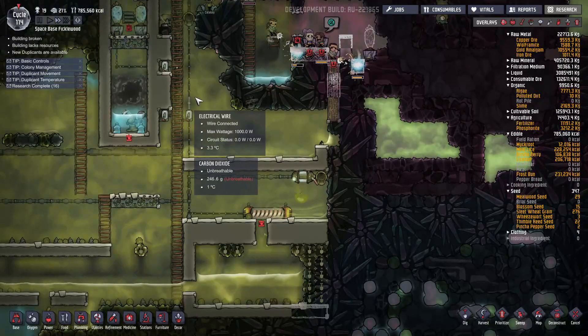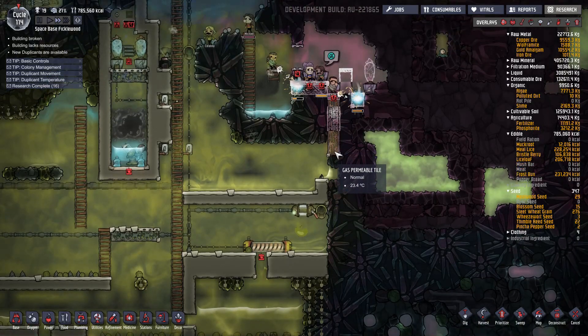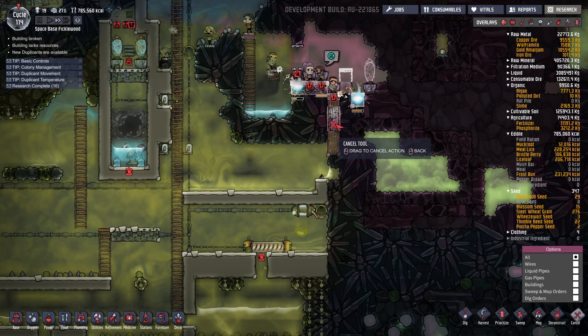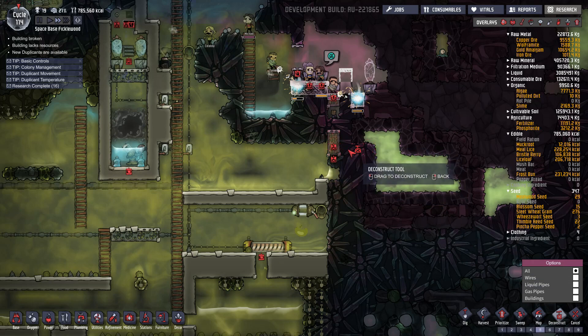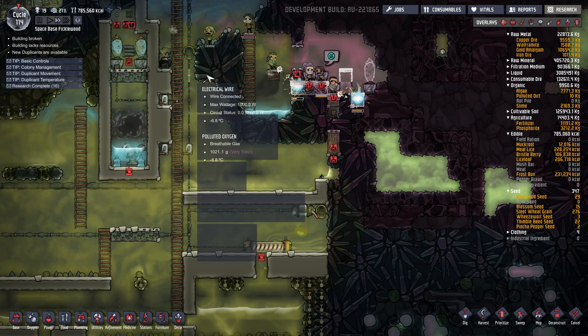We still need to seal the thing up. I'm also doubting my wisdom for making these all gas permeable tiles. Maybe we should just make this last one gas permeable. So I'm going to cancel that and we will deconstruct these. Because what you don't want is water — you don't want steam condensing into water in the middle of the gas permeable tile. That will break the tile and cause a problem. We saw that earlier when we were messing around with the steam.